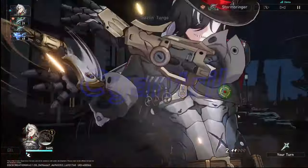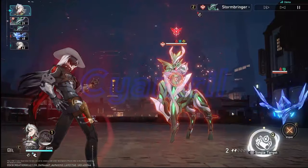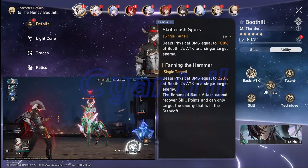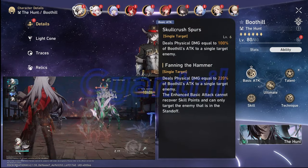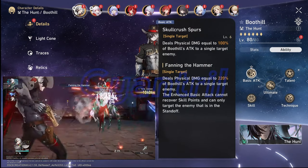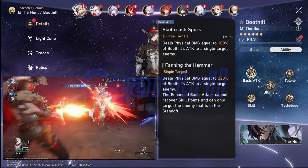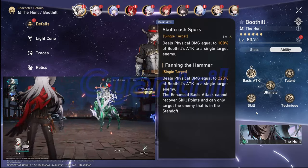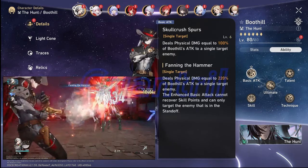You could think of this mode as something similar to Blade when it comes to enhancing his basic attack for a couple of turns. Boothill's enhanced basic attack, Fanning the Hammer, will not recover skill points. However, it will do 60 toughness damage, which is double your average basic attack.